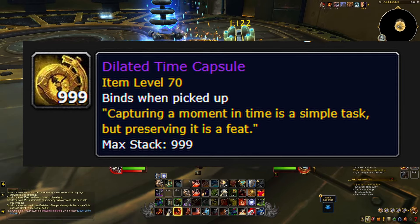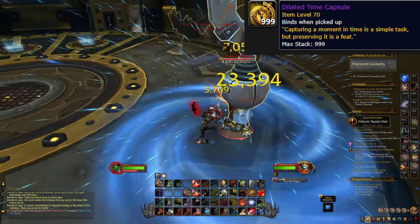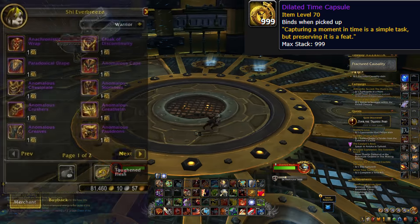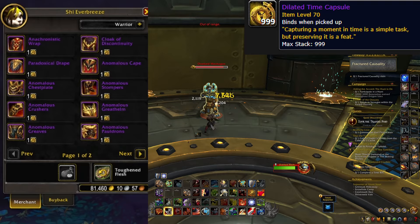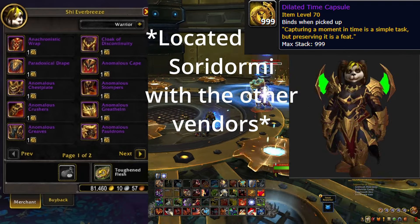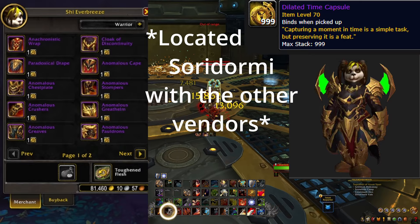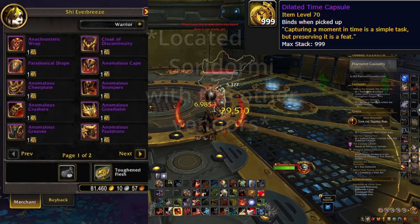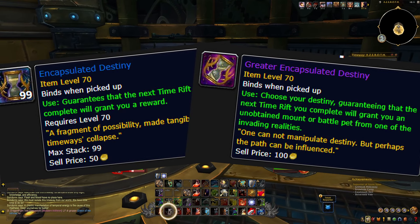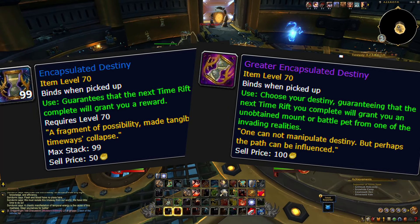Now let's talk about Dilated Time Capsules. These are going to be awarded by defeating the Rift boss and opening the cache. Each one of these Dilated Time Capsules is going to be a piece of veteran gear from Soridormi. This will help you fill in a gear gap with a slot you haven't been able to find an upgrade for yet, which leads us to our final item — Encapsulated Destiny, and the rare version, Greater Encapsulated Destiny. These items on use are going to guarantee that you get loot from the next time that you down a boss from the Time Rift.